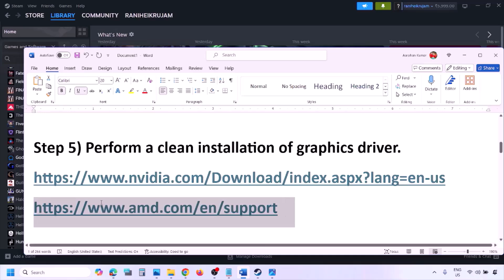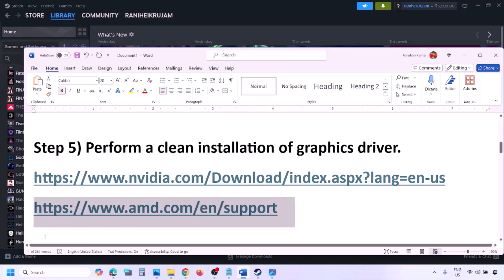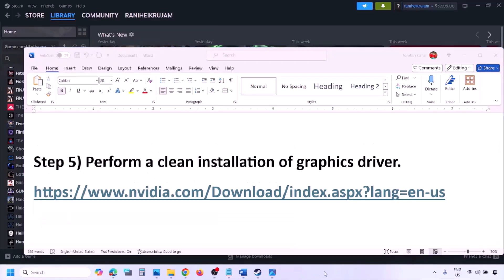AMD card users should first uninstall the current graphics card driver, restart your computer, then go to the AMD website, select your graphics card, download the latest driver, install it, restart your computer, and then check.